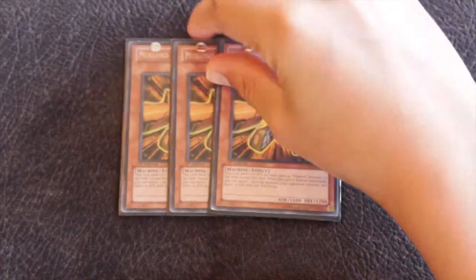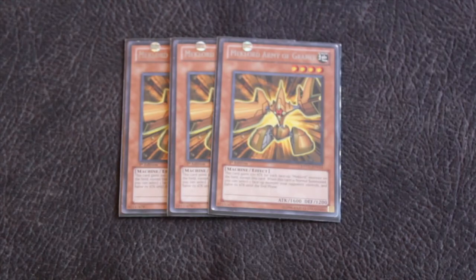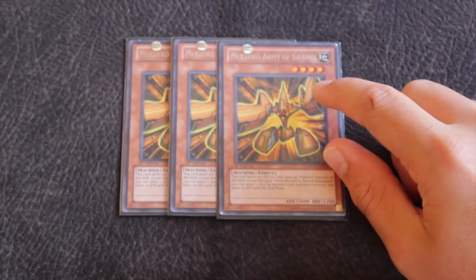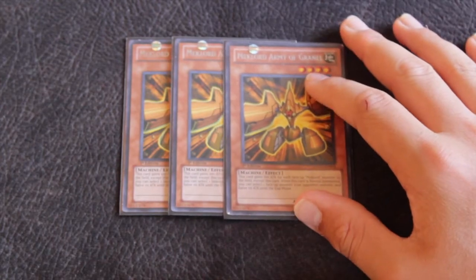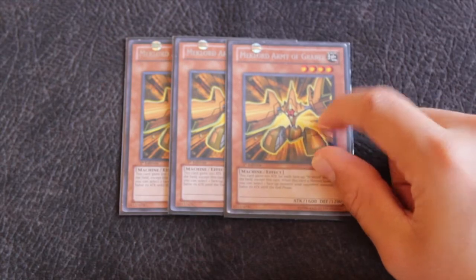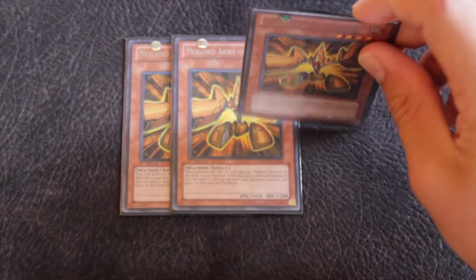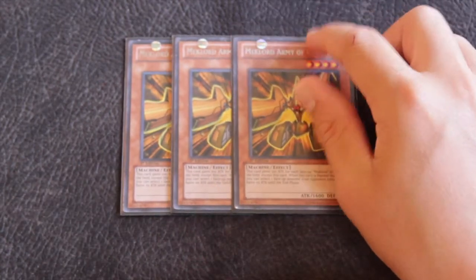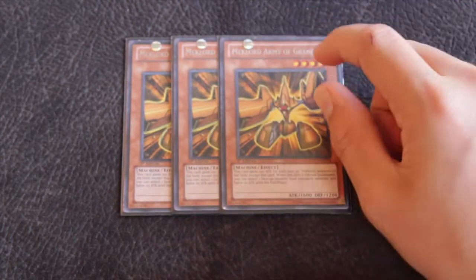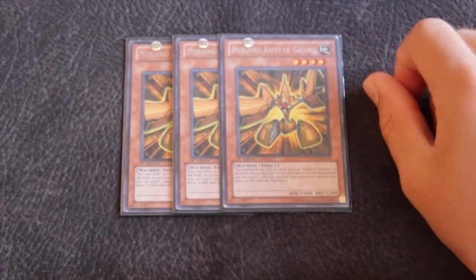Then you have a really versatile card — run around 3. All the army cards are level 4, which is nice for level 4 XYZs. Basically this guy, when he's summoned, you can target one face-up card your opponent controls and it halves its attack until the end phase. That means he can theoretically beat over things like Destroyers and Blue-Eyes, which is going to be really good in upcoming formats because of the structure deck. It also gains 100 attack for every monster you control.